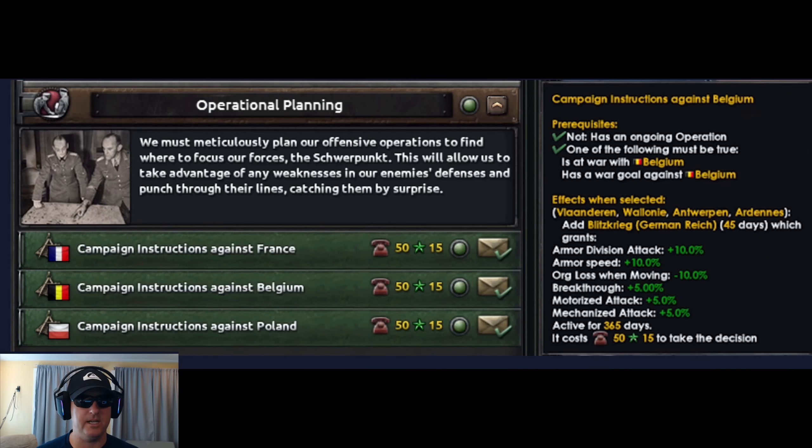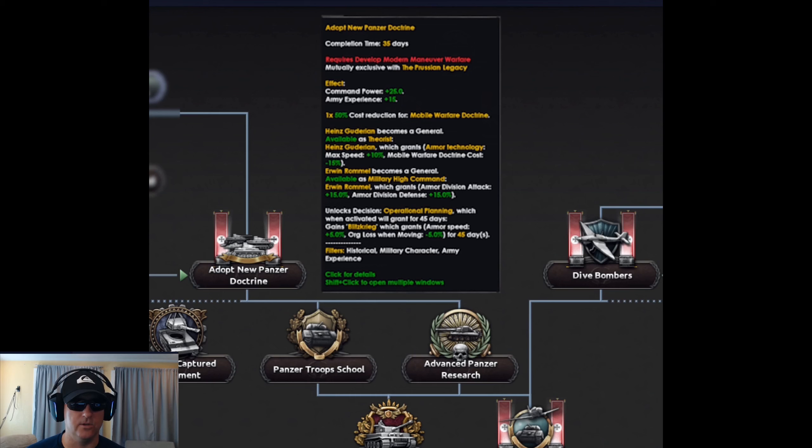Here we see the operational planning bonuses granted if you choose the right side of the Army focus tree. It gives you motorized/mechanized attack, negative organizational loss while moving, and it's active for 365 days. Here's a closer look at the right-sided focus tree: Adopt New Panzer Doctrine. You're going to have Heinz Guderian available as a general as well as a military theorist.